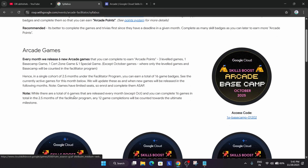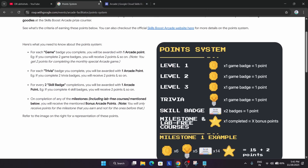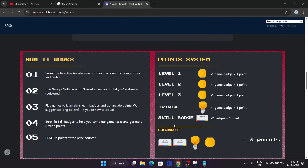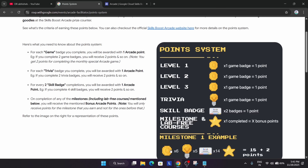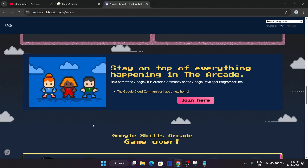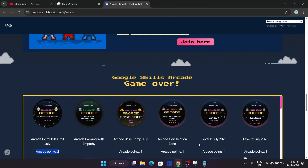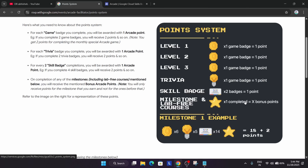If you come to the syllabus, you can see similar games are hosted over here. In the point system, the same point system is available on the arcade homepage. But here is the catch — in the arcade facilitator program we are getting milestone points, or bonus points to be more precise. The point system is the same up to the skill badges. If you complete one level game, you get one arcade point. All leveled games have one arcade point; trivia games also have one point unless they have stated two points. For example, the July game has two arcade points, and in Diwali we have three arcade points — these will be mentioned just below the game.